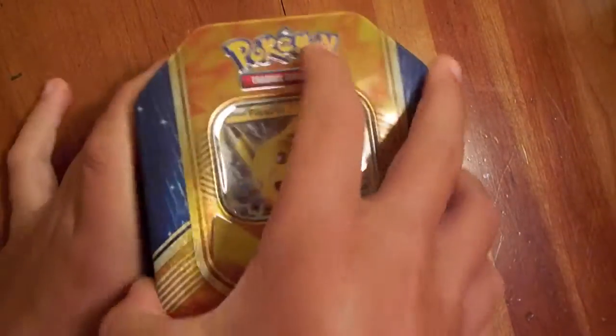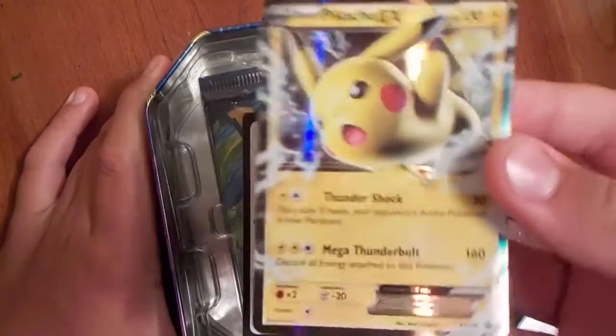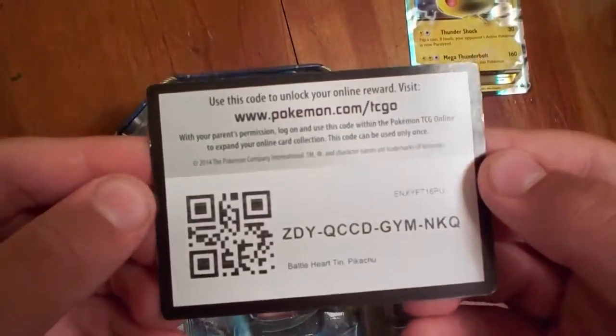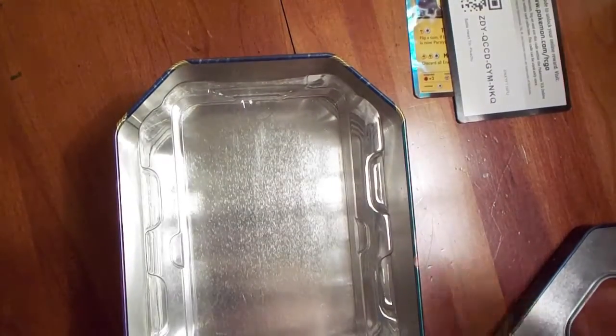Alright Quentin, your turn. Here we go with the Pikachu EX box. We get this amazing Pikachu EX promo, a code card of course, and we have two Evolutions, one Steam Siege, and one Fates Collide — exactly like the other one. Let's get into it.